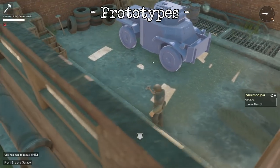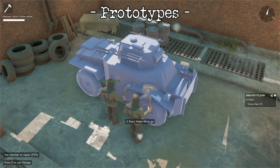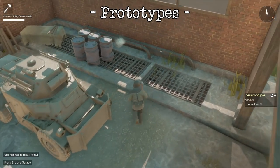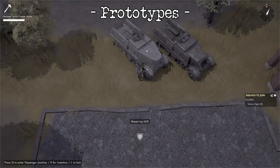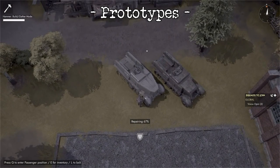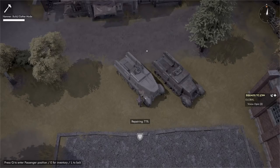Prototype vehicles now only cost 100 basic materials to manufacture with the addition of a prototype kit. Prototype vehicles are now made in the garage and shipyards. Prototype vehicles have a higher chance of being penetrated by anti-armor implements — this should balance out given that they're cheaper. Prototype vehicles can now be repaired, unlike before where they couldn't. However, prototype vehicle repairing costs twice as much as regular vehicles of the same type. So treat them as an earlier glass cannon.